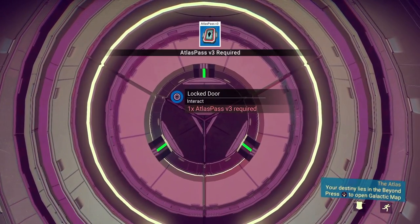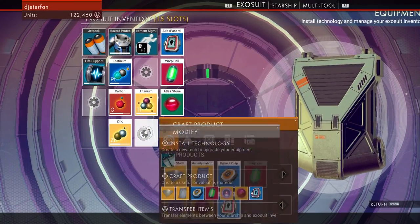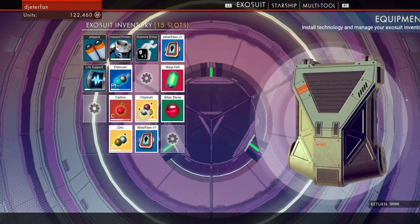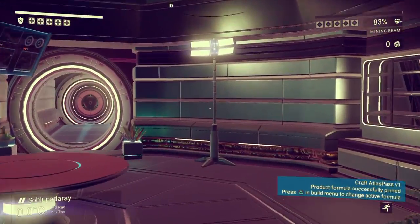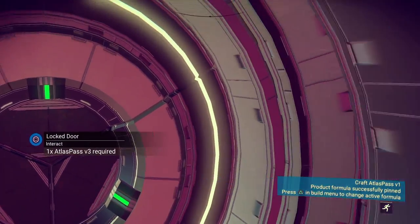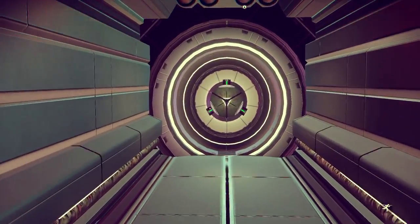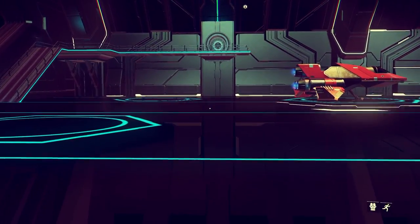Unfortunately, you actually do need Atlas Pass Version 3 to get through the other two doors. So I would imagine after warping around the galaxy some more, I may get the blueprint for Atlas Pass Version 2 and then Version 3 sometime later after that. But for now this is all I have — Atlas Pass Version 1. Even Version 1 did grant me a pretty decent reward for my level. I got another inventory slot and a new pack, which is pretty awesome. I've only found two of those in about 10 hours of playing, so that's actually a pretty rare item in this game.